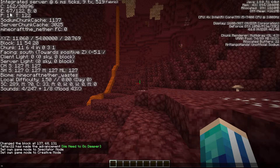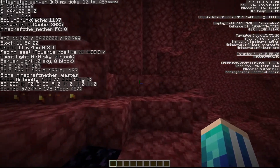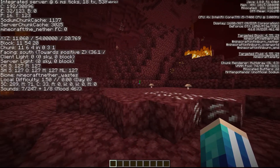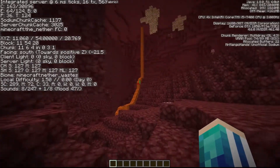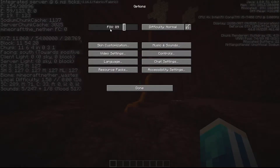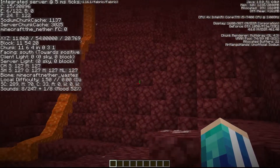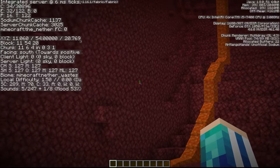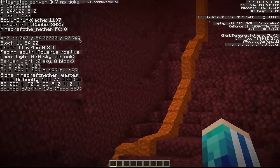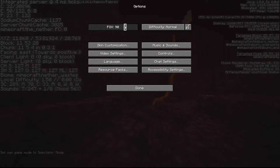Now we are going to use the first E value — the entities in your field of view. What you want to do is look around, keep your eyes on the E value, and look where the number is the largest — where are the most entities in your render distance? For me it's pretty clearly this direction with 64. Now lower your FOV as low as you can, which is the minimum setting, and look more closely in the direction where you saw spikes. It goes from 50 to 33 here and back down — so 33, and the highest spike is where the bastion most likely is.